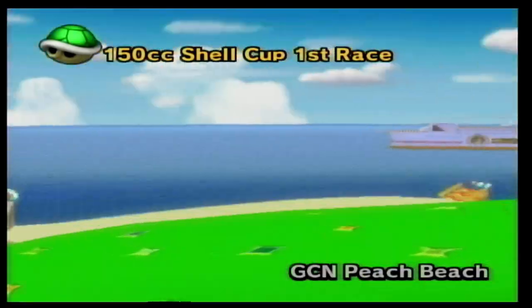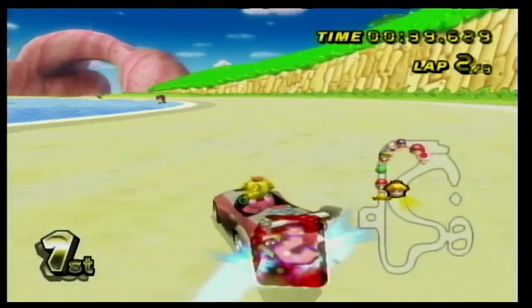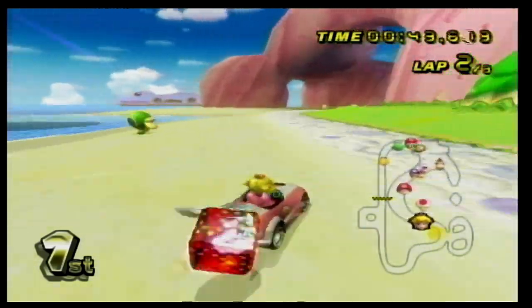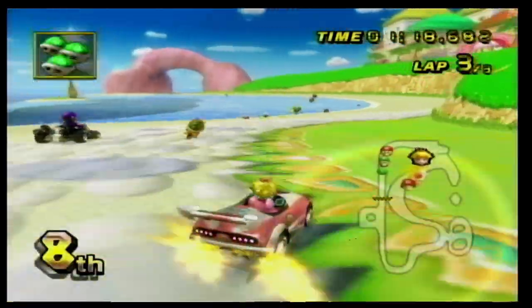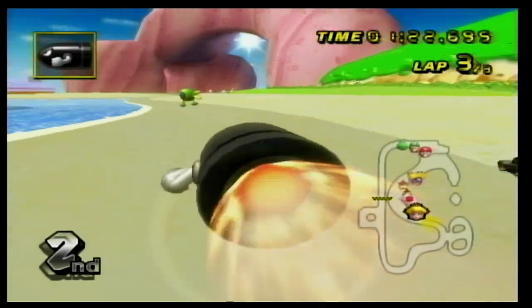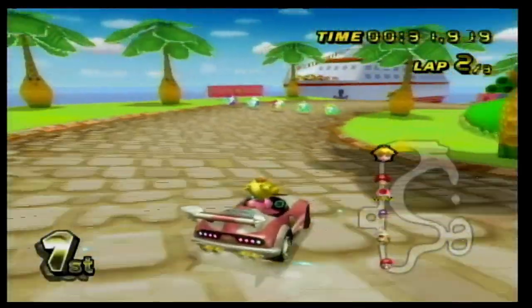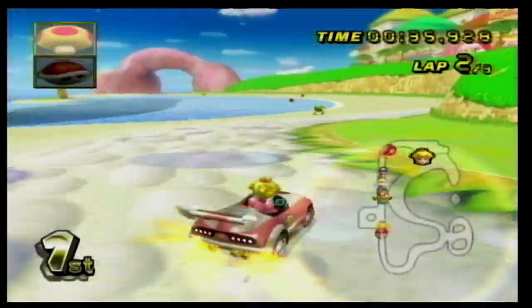Number 22 is GCN Peach Beach, which is a lovely-looking beach track. The main gimmick of this course is dodging katakwack creatures that try to shoot you in the air if you hit them. There is a shortcut with the ramp you can take, however I usually don't use it. What is interesting about this track is that there are waves going up and down, so you can be on the sand and next thing you know you're in the water. Plus, one cool fact about this course, you can see Daisy Cruiser in the background, which references a track from Double Dash where you race on a cruise ship.